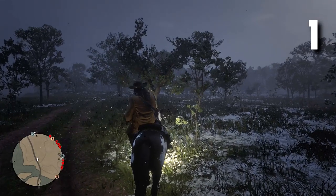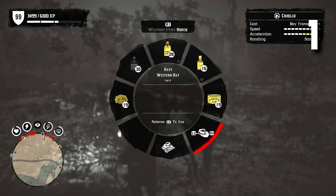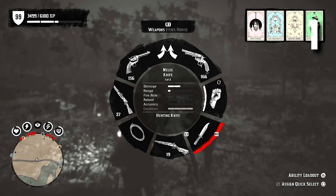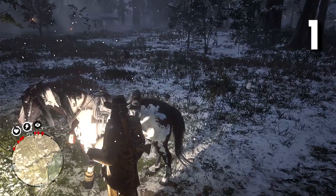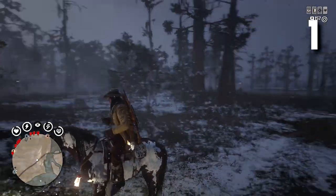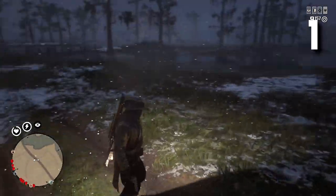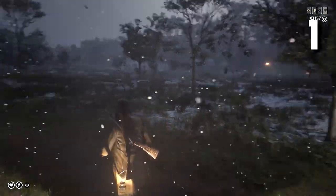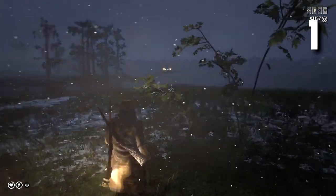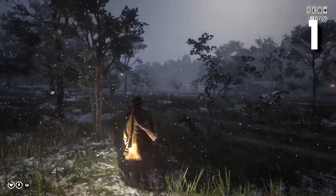The first trick I'm gonna be showing you guys is how you can have the lantern on your hip continuously. Make sure your horse is next to you. Pull out your lantern and then pull out one of your pistols — it can be any pistol. Hop on your horse and then pull out your pistol or both pistols. When you hop off your horse, the lantern will be stuck to your hip and you can use it. This is purely for cosmetic effect. Unfortunately, this does not stay when you jump into a new session, so you'll have to redo it.